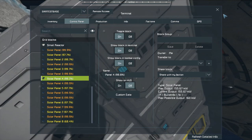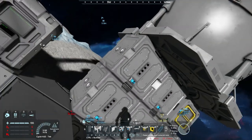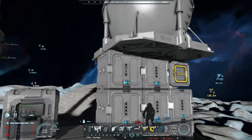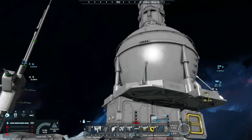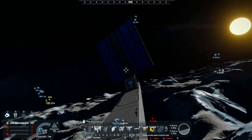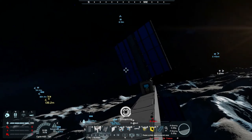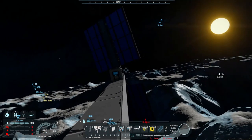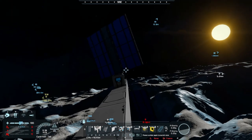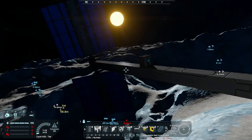If you just plaster a static solar panel on the side of your base, it might get 100% for the moment, but when the sun moves it won't maintain that. That's why you want these rotating panels - they'll stay at 100% throughout the day. The script will continue to turn and rotate them as the sun moves, and you'll see it adjusting all the time, giving you a lot more power.